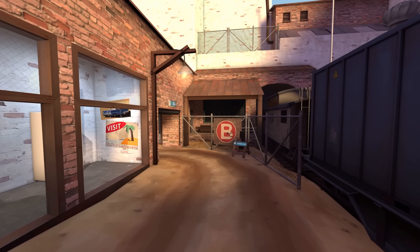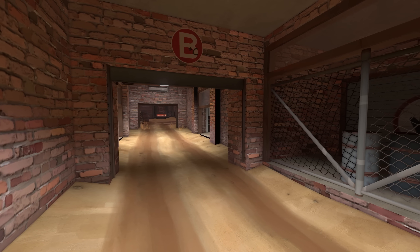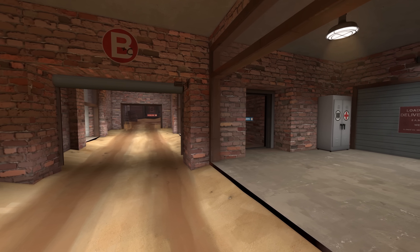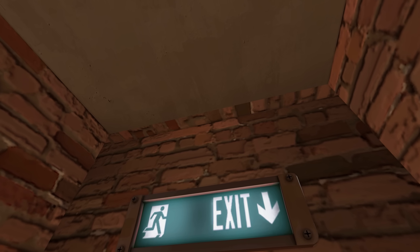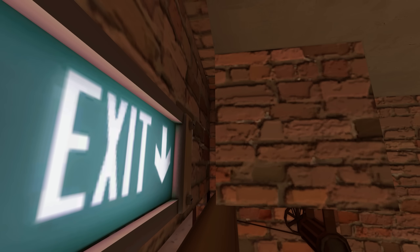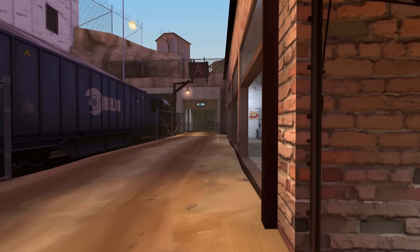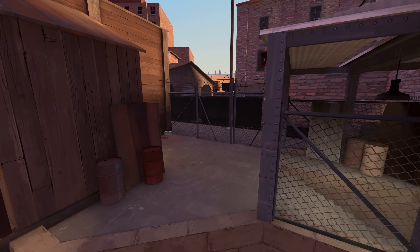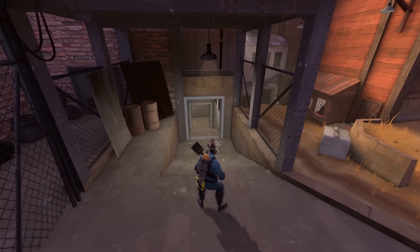Going back to Blue spawn and heading over to B, we see another major change — arguably bigger than the new door at A — because Blue players can now exit this area off to the side, making it more difficult for Red players to spawn trap. Though I don't like that this area up here was left untouched, because it looks a little funky: there are some bricks on the ceiling, these two blocks don't even touch the back wall, there's a black line on a building, and some premature prop fading around the place. This spot has also been widened, and not only does the area look better, it should also play better because it's not as congested.